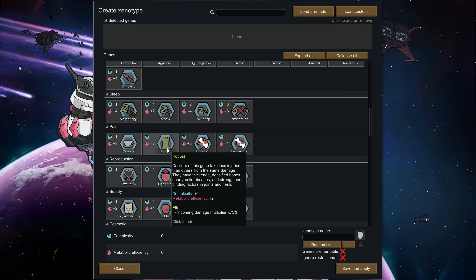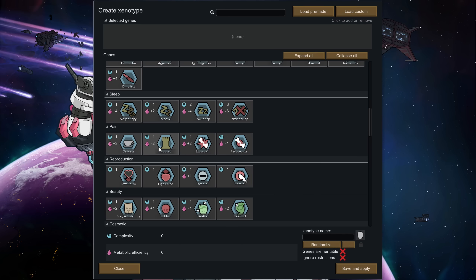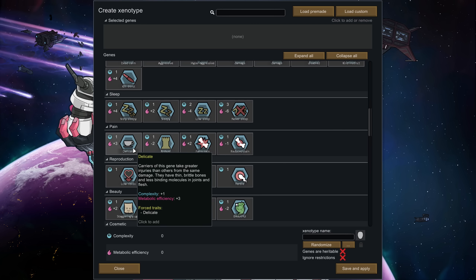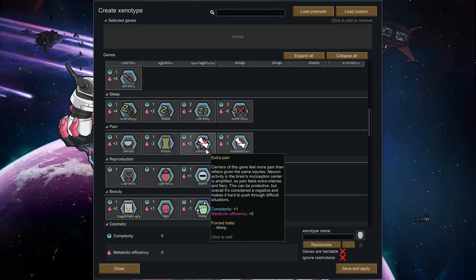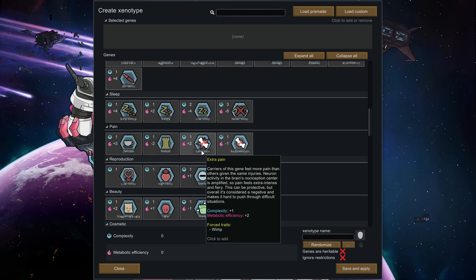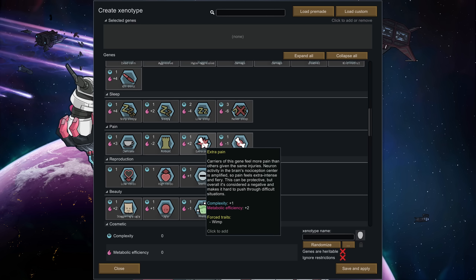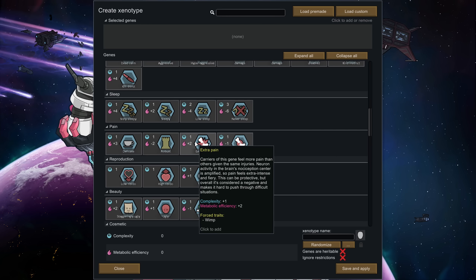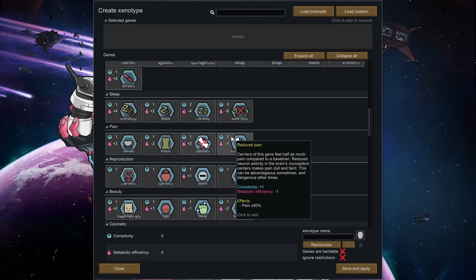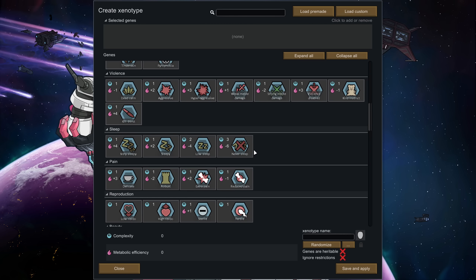There's fertile, sterile, high libido, and low libido. Then there's Robust — incoming damage multiplier of 75%, which is incredible. All your pawns can become tougher and more likely to avoid being one-shot. Or you could make them delicate and they take about 15% more damage, which is also a forced trait. Extra Pain is interesting because if you genetically splice it in, all people of that gene line will have the wimp trait and go down almost instantly — fun to make a race of wimps to fight against, since they just fall over when you tap them, making them great as a slave species.